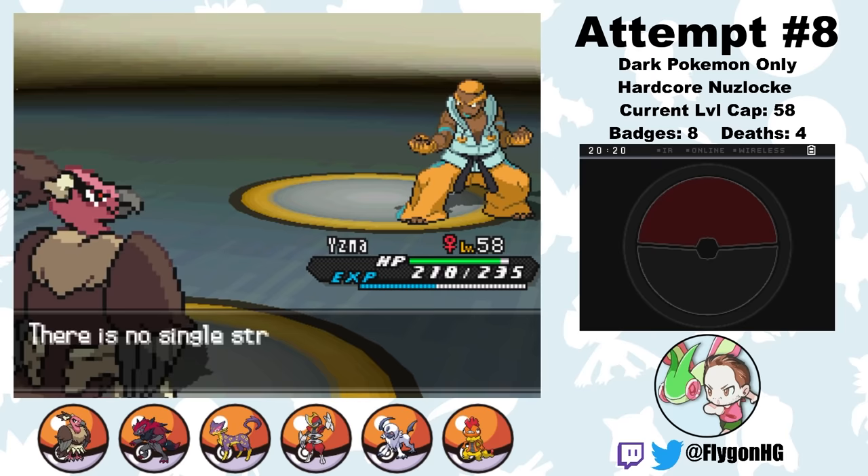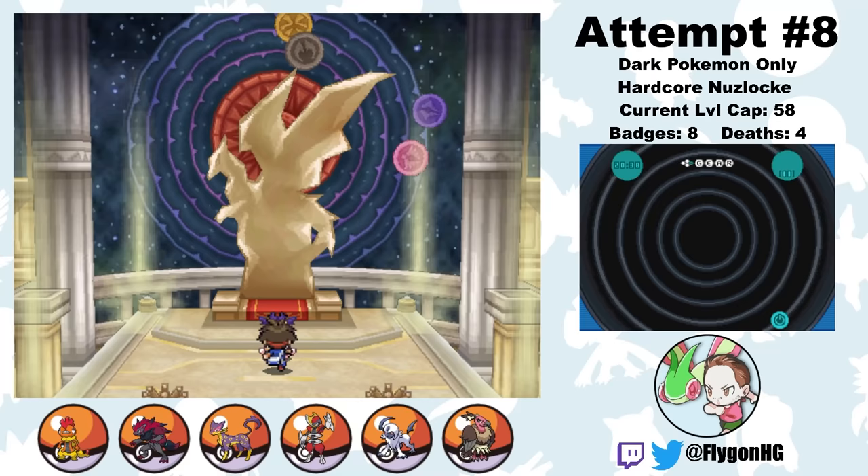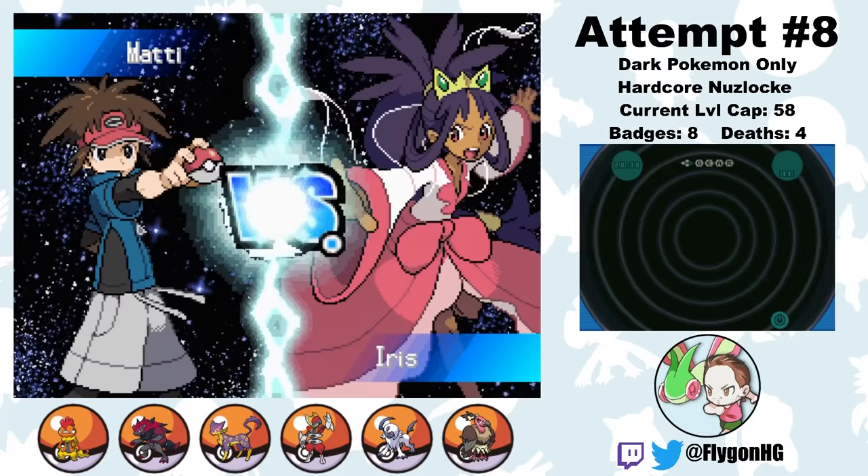All that's left is Champion Iris. I have my full team left, but there's no chance they're all making it out of this one. This fight's gonna be a brutal one, and it'll require some hard sacrifices. But this has been eight attempts in the making — it all comes down to this. So we step into Iris' chambers, and the battle begins.